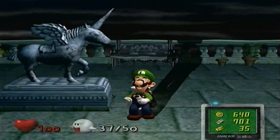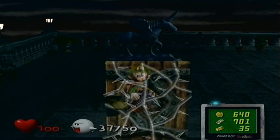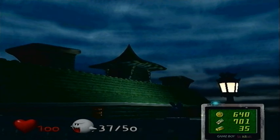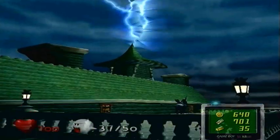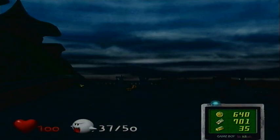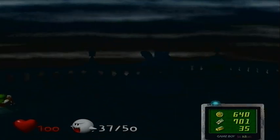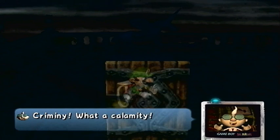Alright, enough of that though. Let's approach this door and see what happens. We're going to be able to unlock a new area, right? Yeah, the door is opening — oh, what's going on? Oh my goodness. Lightning has struck and all the lights are out. Look at Luigi!